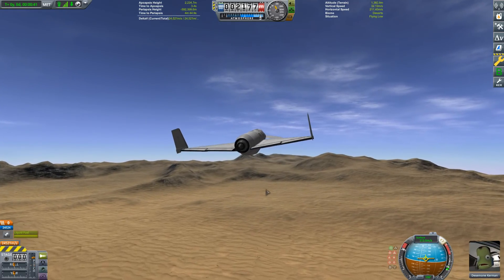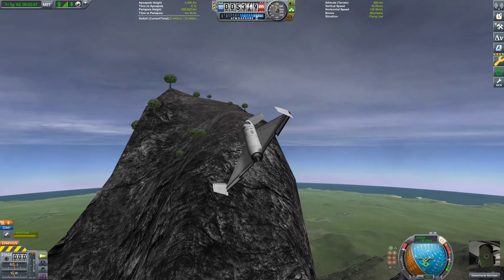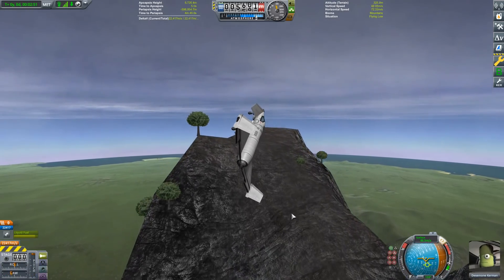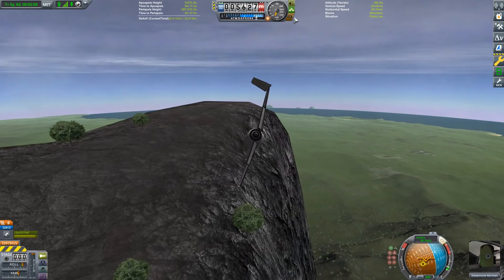There's a bunch of graphic updates. Kerbin looks a whole lot prettier than it used to be. Those clouds are still part of a mod, but the landscape appears to be the real deal, which means you can now fly around and just appreciate how beautiful this world that you live in and die in is.